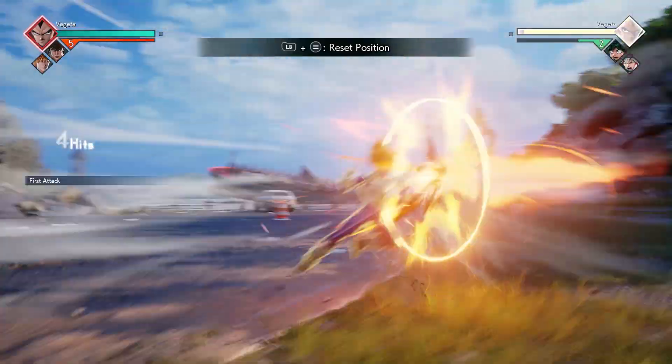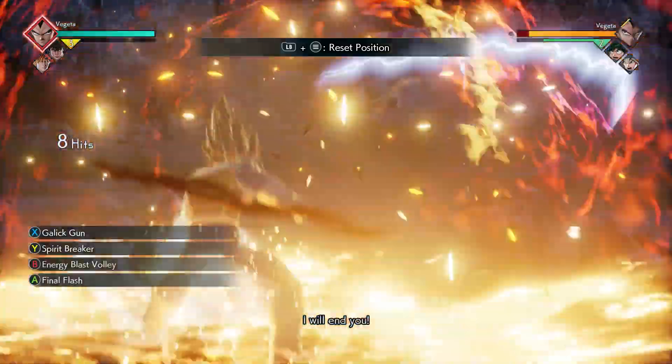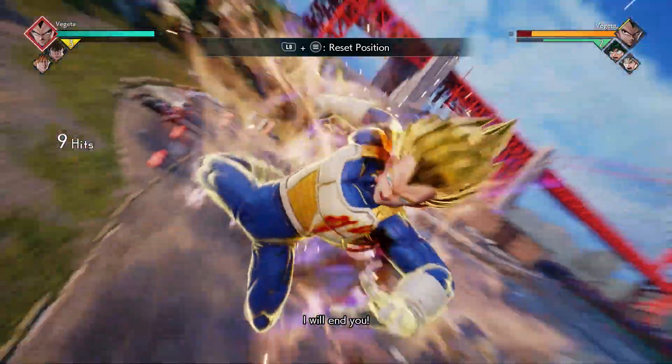Next combo, you're going to do five X's and after the last X, you're going to finish it off with your Spirit Breaker ability.